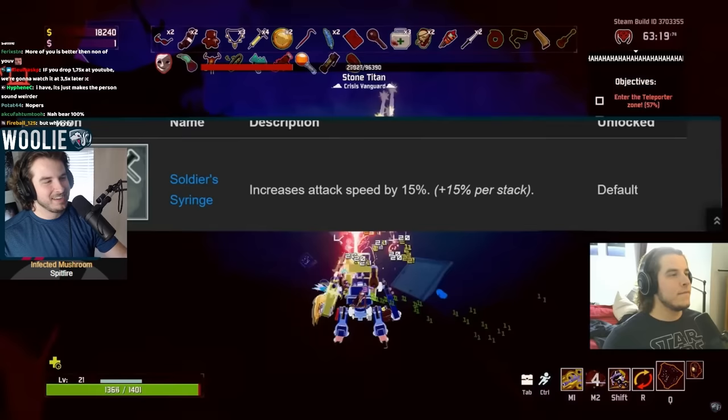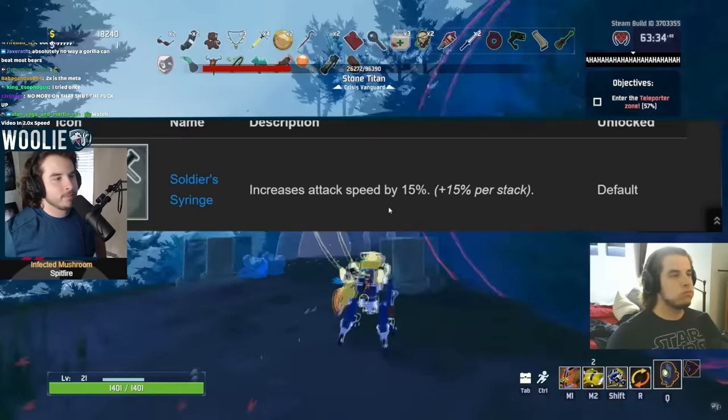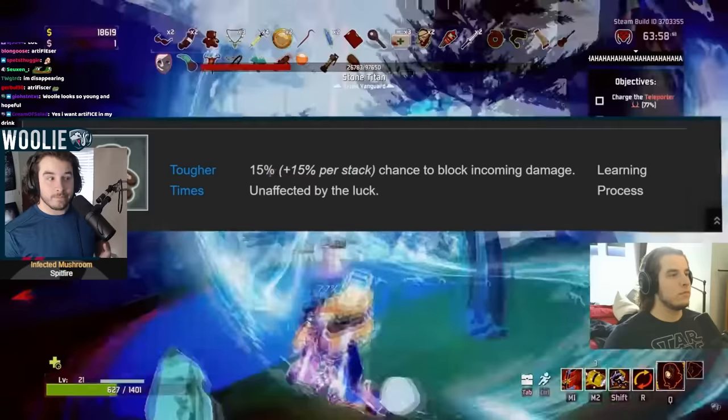Starting off here with Soldier Syringe — S tier. Soldier Syringe is one of the best items. Especially early on. Not only does it increase the rate at which you attack, but also any animation for your character that relates to one of your skills — charging the bomb on Artificer, placing your turrets, throwing down mines, the ice wall. Any skill in the game. This decreases the amount of time it takes to complete that action. So definitely S tier. I would give this an A though.